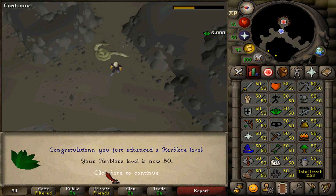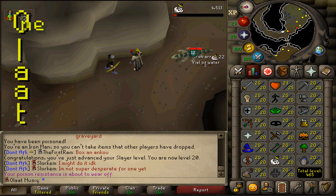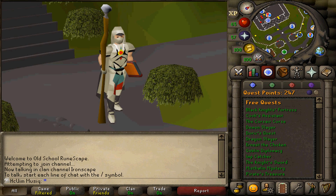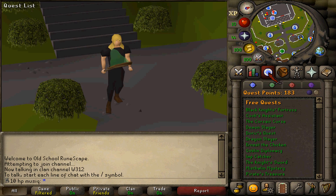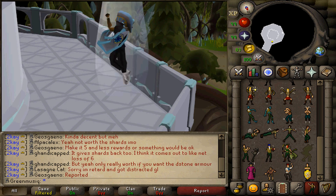Hi and welcome to my O-Lot account. On this hardcore Ironman I must train all stats one level at a time. The first big goal, as with every account that I make, is to get max available quest points. This is my journey to Quest Cape.